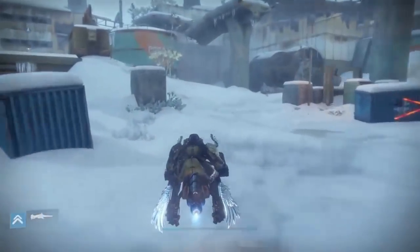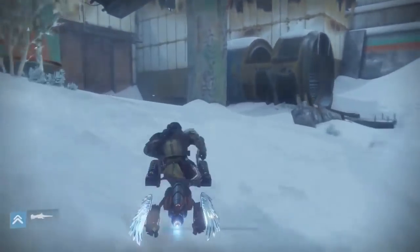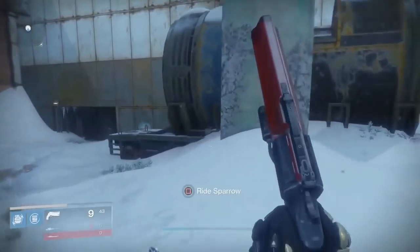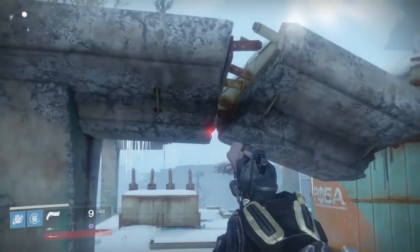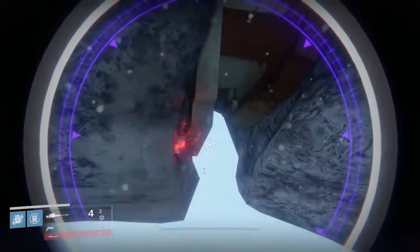Iron Lords 2.1 is in the back of the Divide, over on the right-hand side from where the mission starts you. Go over by the broken-down bridge, jump on the metal tube, and it will be in the crack of the broken-down bridge.